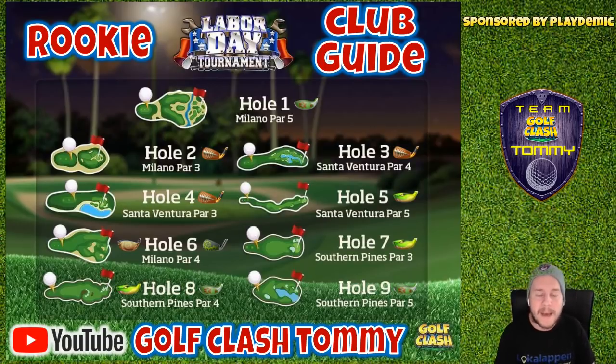Hole number two. We do have the backbone. You're going to play with a long iron on this par three on Milano. Either you go for the rough bump or you play left or right side. The backbone, in my opinion — sure you can play with whatever long iron you have — but the backbone has a decent amount of backspin. That's what we're looking for on hole number two.